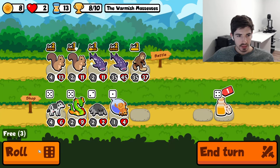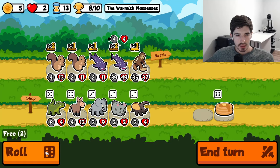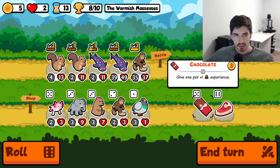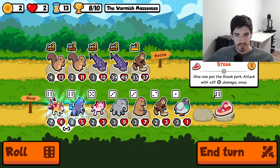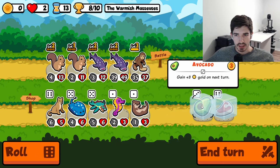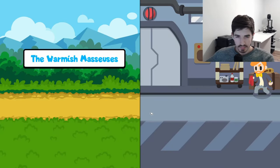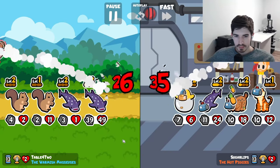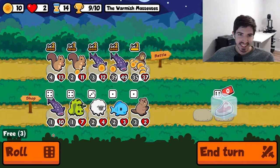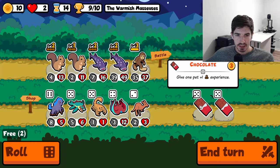Now we can go squirrel. Let's do this — I want to find another whale shark and or chocolate. Now we can freeze held foods and get you cooking up. Avocado's good I guess — just some free gold. Basically if they get through our two front units, we're dead; if they don't, we're not dead. Is that a good system? Maybe not. Is that our system? Most definitely.